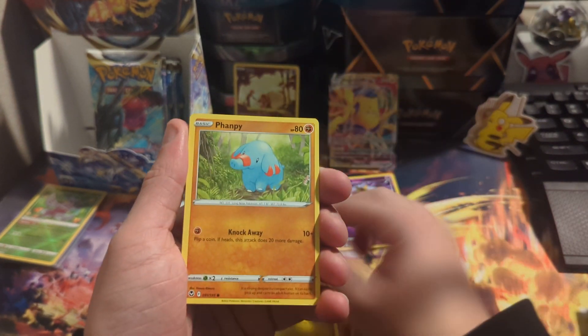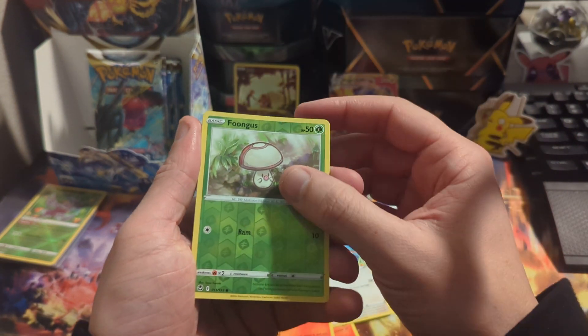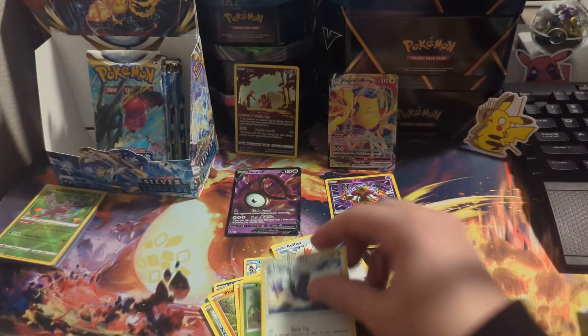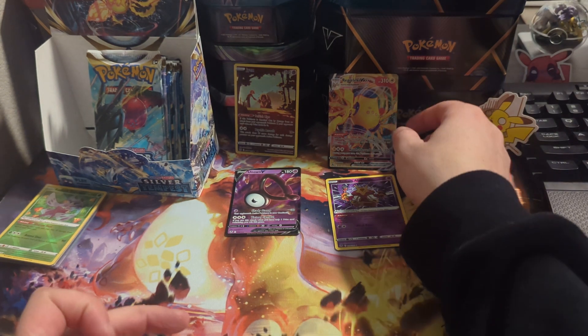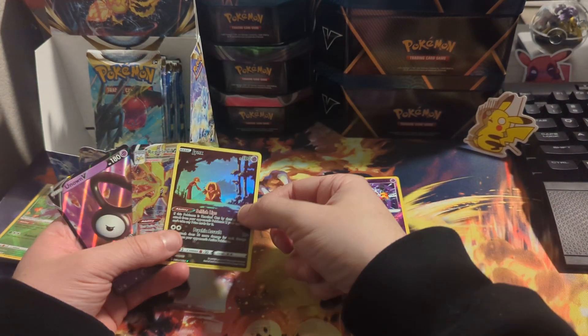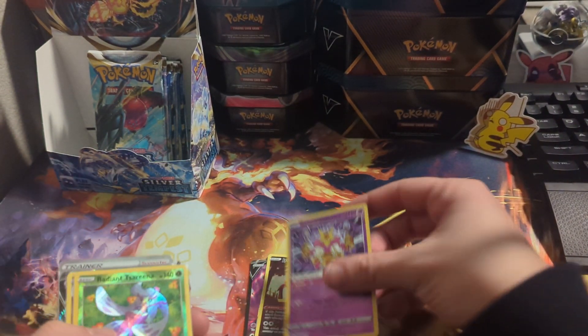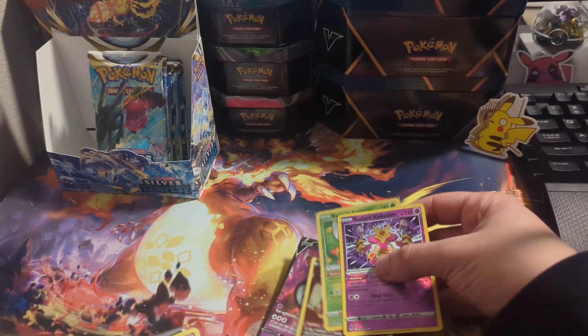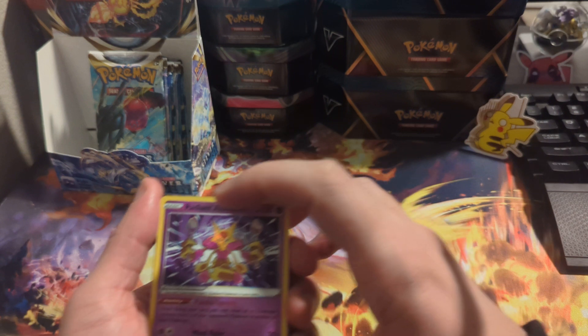Candace, Dratini — come on, last pack, what do we got? Another non-holo. Well, we got six — no, seven — non-hollows, maybe six. We also pulled the Serena and that V, so this is what we've gotten so far.